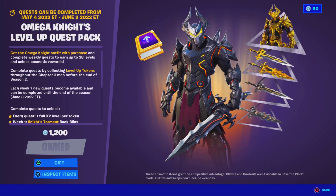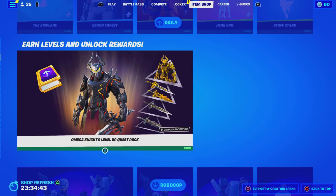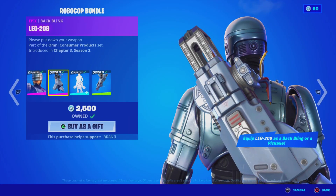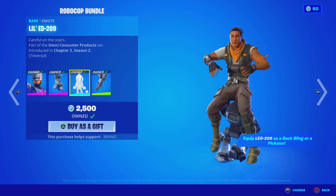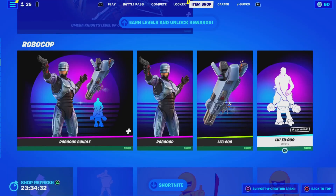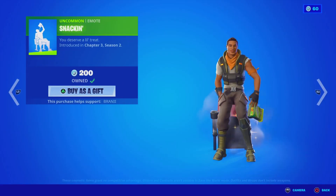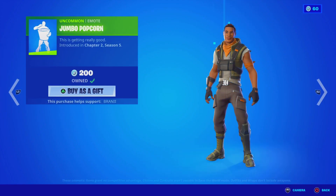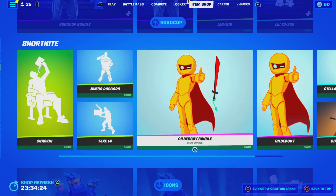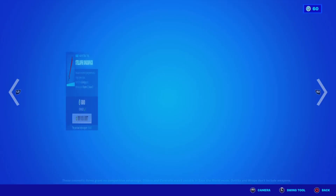We still got Omega Knight's level-up quest pack, which I believe will be staying until the end of the season so you can get your last-minute levels. We got the RoboCop bundle with the skin and the Bagling, the emote, and the Leg 209 pickaxe — pretty sick, you can purchase everything separately. We got the Snacking emote, the Jumbo Popcorn emote, the Take 14 emote, and the Gilded Guy bundle with the Bagling and pickaxe.